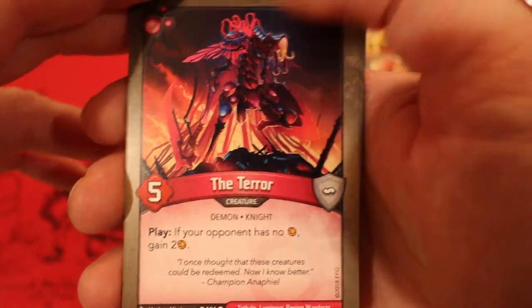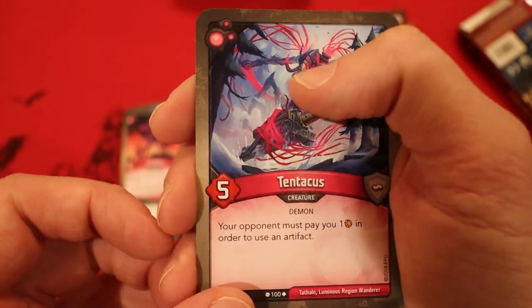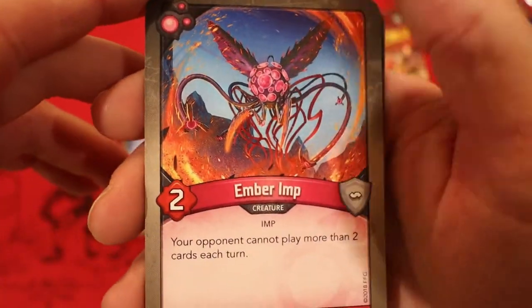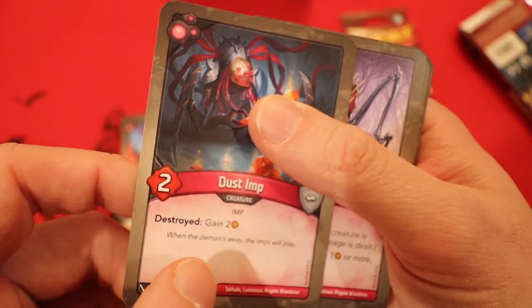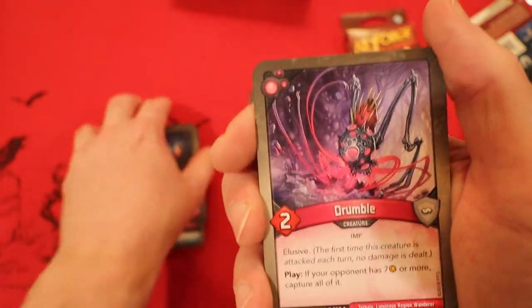The Terror: if your opponent has no Amber, you get to gain 2. Tentacus is the Bane of Artifacts — whenever your opponent wants to use one, they have to pay you an Amber just to use it. Ember Amp — I love this card: your opponent cannot play more than 2 cards in a turn. Dust Amp: whenever it's destroyed, you gain 2 Amber. We had some fun shenanigans involving these cards in our last multiplayer game.